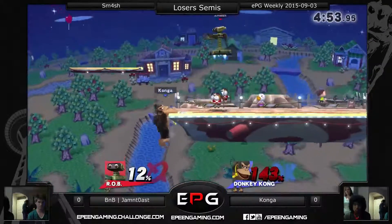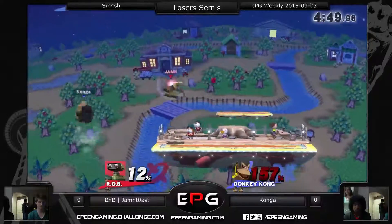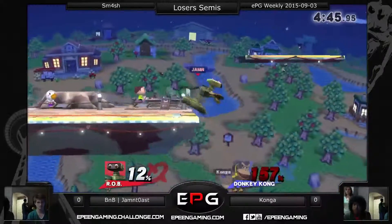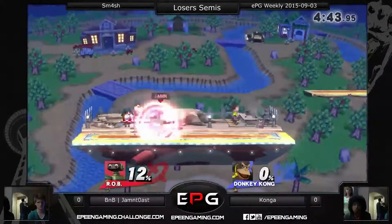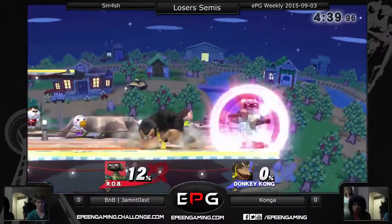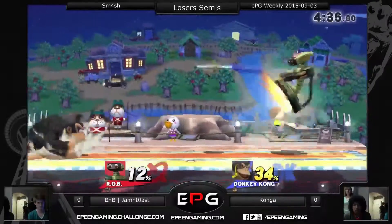But if he forces Donkey Kong to re-grab the ledge, I bet he could do it. Trying to create opportunities to do it with the gyro. He just up-airs across the stage and falls off. Wow, I was not expecting that — I thought I was watching Jammin' Toast to see what his ledge guard option was going to be, and all of a sudden I see Konga fall. That's insane.